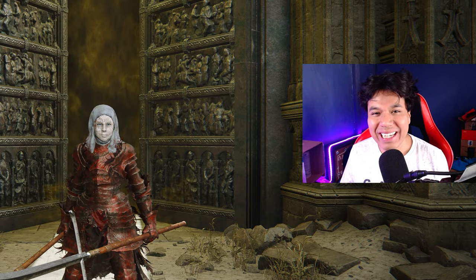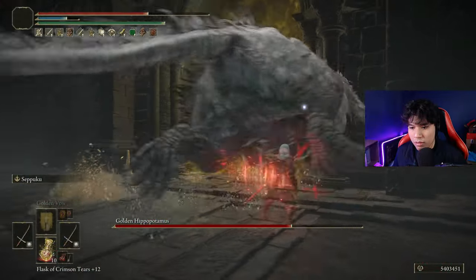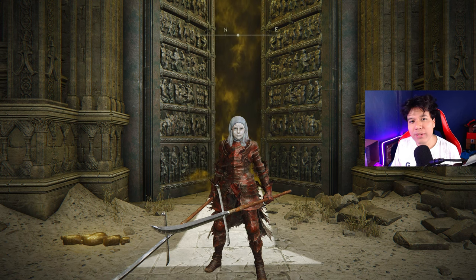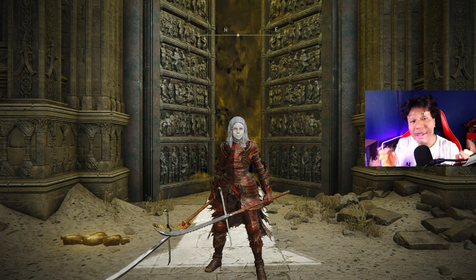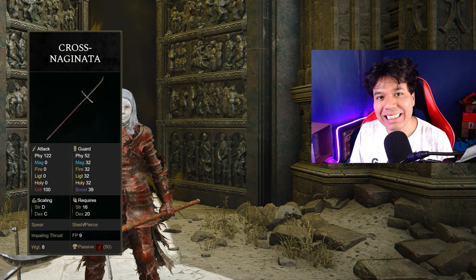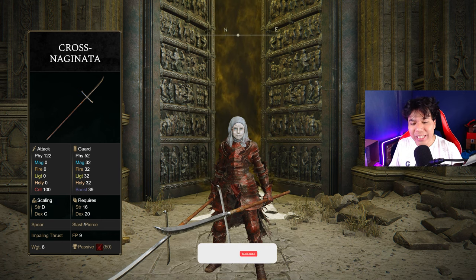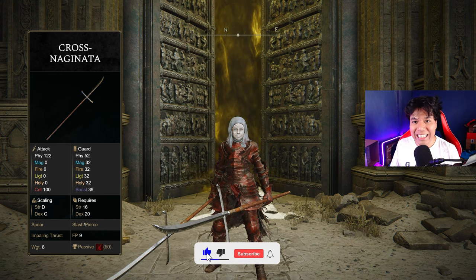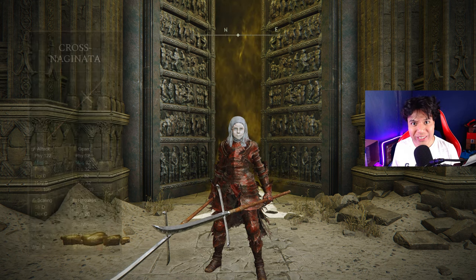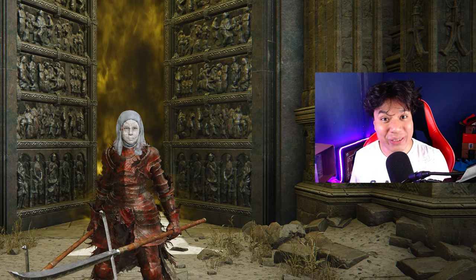Hello everyone! I hope you are having a great day! In this video we are going to craft what I believe is currently the most broken pierce damage build. A few weeks ago I created a build with the Bloodfins Fork, a very powerful spear from the DLC, but plenty of you guys told me that the Naginatas are the best option. For that reason today we are going to craft a build around the dual Naginatas to verify if they are actually a better weapon than the Bloodfins Fork. With that being said, let's jump straight into the build.